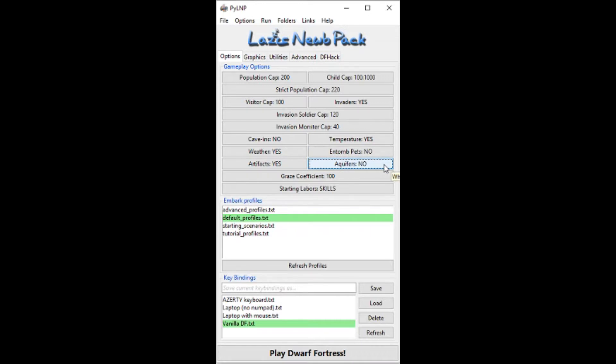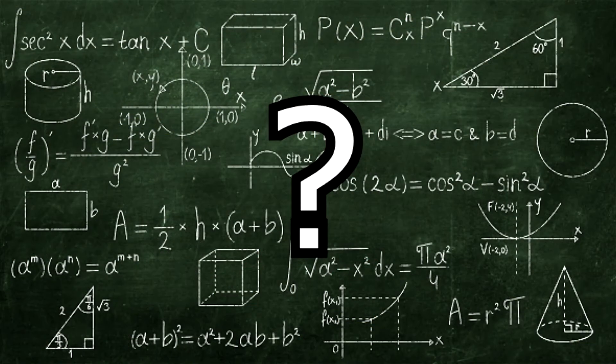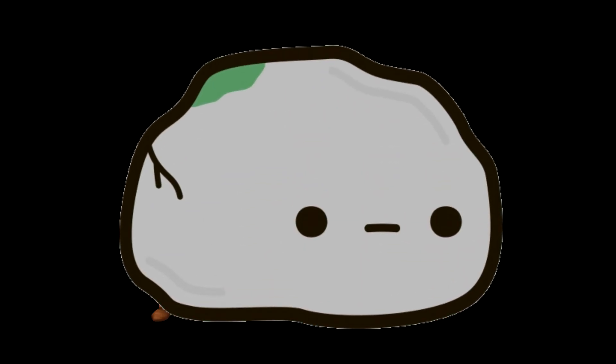We're turning Caverns off because dwarves enjoy digging holes — that's kind of their thing. I don't want to bore you with the intimate details about tunnel design and theory, so we're turning that off so dwarves don't accidentally kill themselves with caverns.